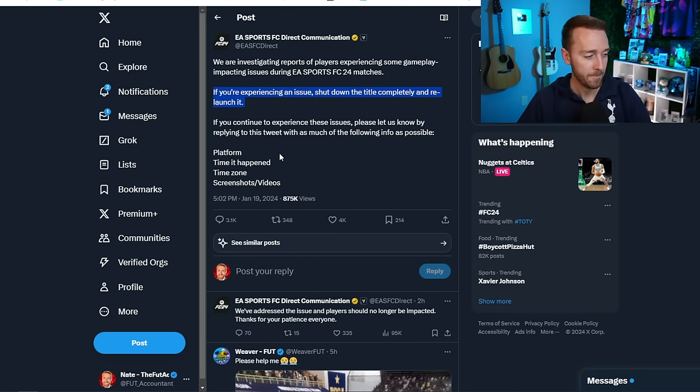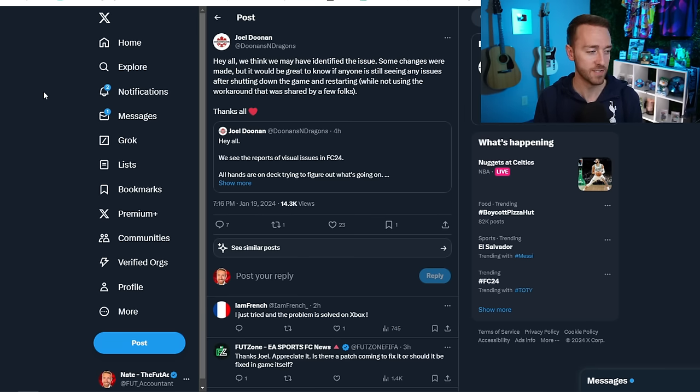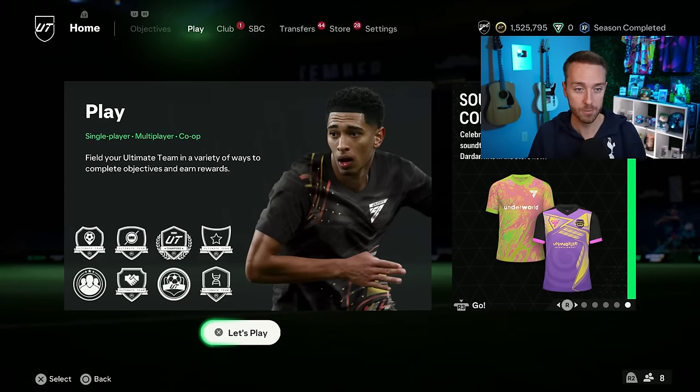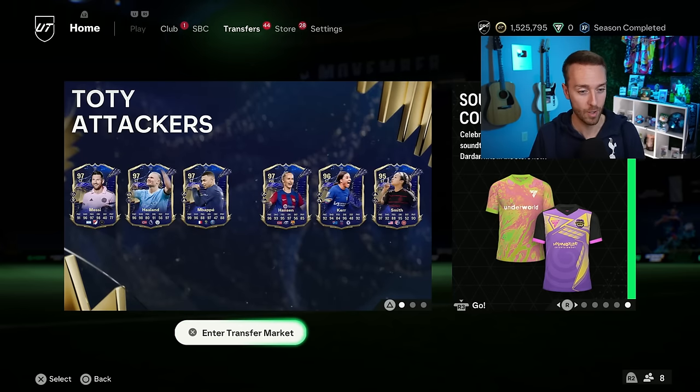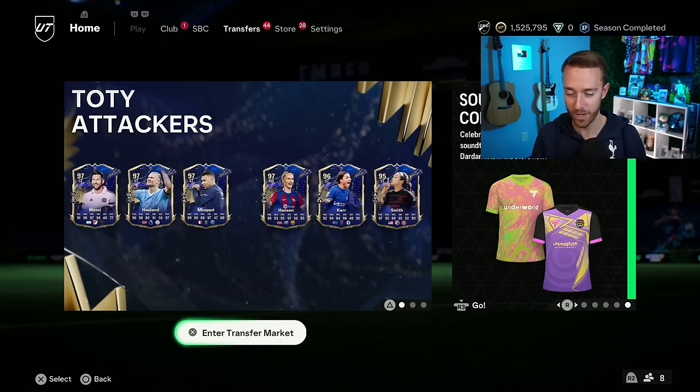Thankfully, a couple of hours ago one of the EA employees tweeted and said they think they fixed the issue. Some changes were made, and if you're getting back into the game, make sure you completely shut down the app, close it and then reopen it now so it should be updated with no more problems. But that was causing people a lot of issues yesterday — I was trying to get into champs games and right away when you'd log in it would just kick you out, and the squad battle glitches were even crazier.